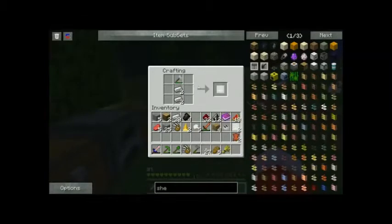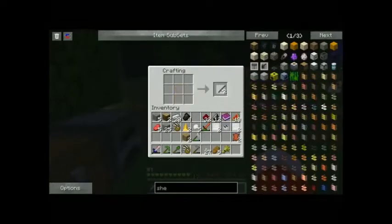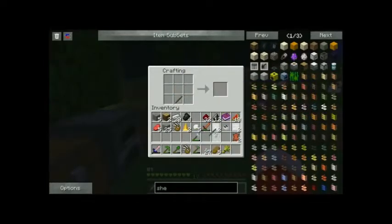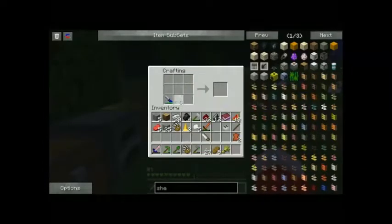We should also get a saw, so let's make a saw real quick — after the file. There. And now we need a saw. It'll be like this, and that. Awesome. Now we won't be wasting our wood quite as much.